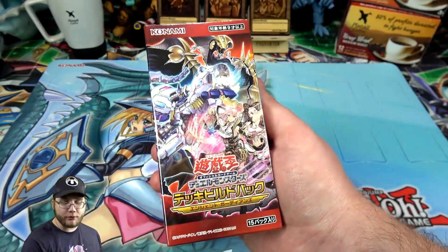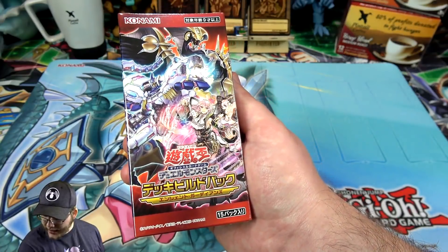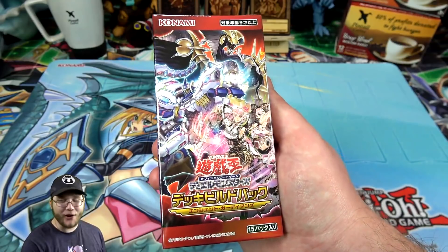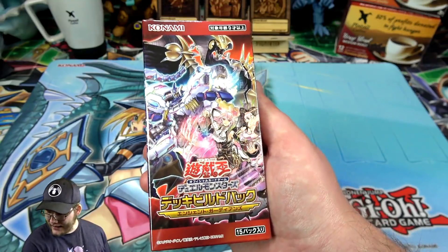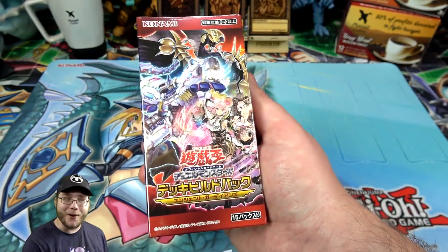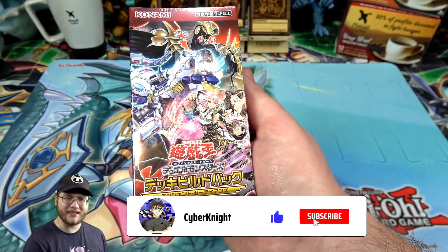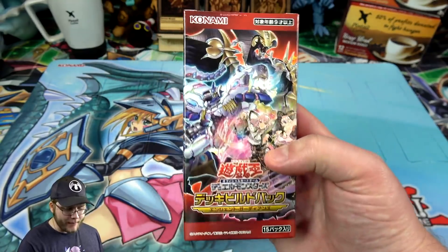Anyway, this set has three brand new archetypes: the Abyss, the Duranicord, and the Ursatix. The Abyss ones are like these Egyptian-looking snakes. The Duranicord are the new waifu archetype — there's always one of those. And the Ursatix are basically robot bears, which look pretty cool. I really like the idea behind them. I think they're synchros and they look really interesting.